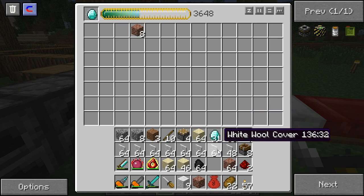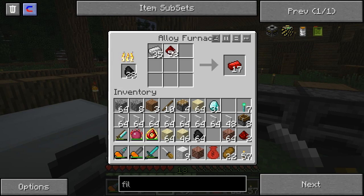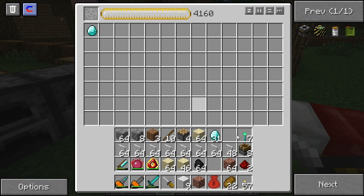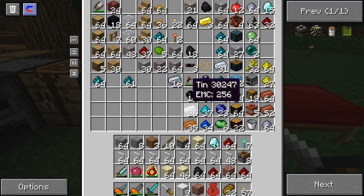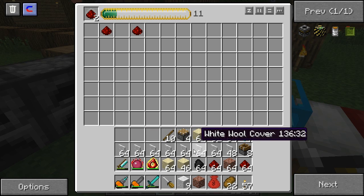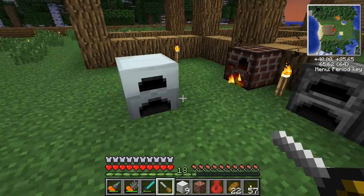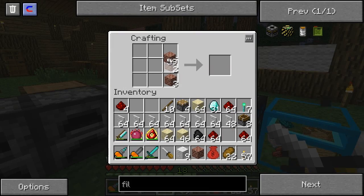I have a heap of crap — I don't want this much. Now we'll put some more redstone in there because we're going to be making more stuff. We'll make some redstone — I have so much crap on me I don't know what to do. Look at how many white wool cover things I have — I don't want that many. So let's make some more alloy furnaces — I believe this is how you make them, just a normal furnace but with this crap.